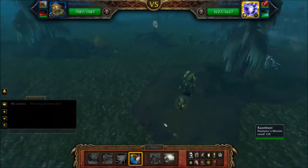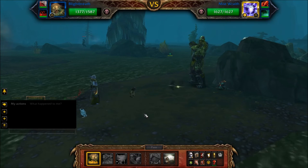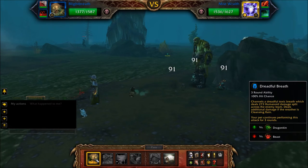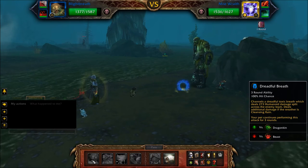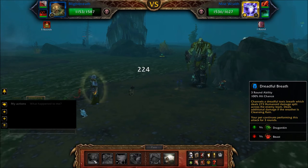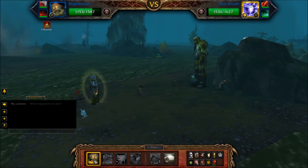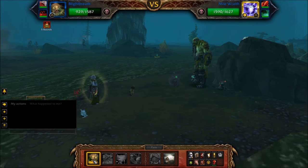Start with your Blight Breath and cast Dreadful Breath until he is defeated. The idea of this strategy is to AOE down the back two pets before they can enter the battle. If you don't have a Blight Breath, a second Weeabomination using Cleave or any pet with AOE abilities will work just as well.